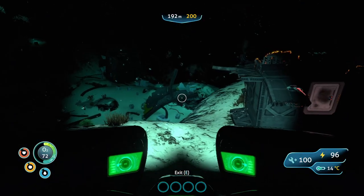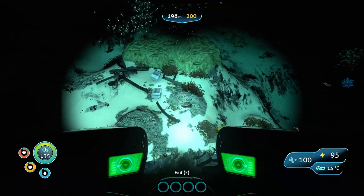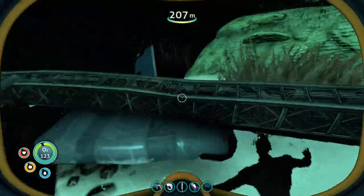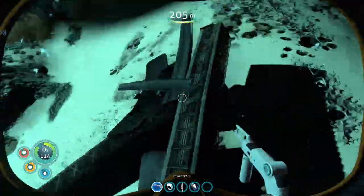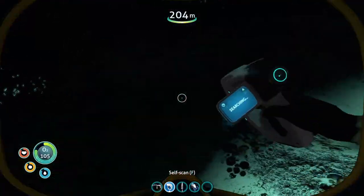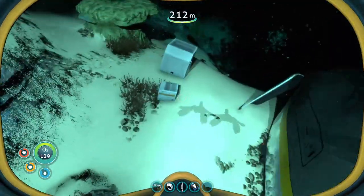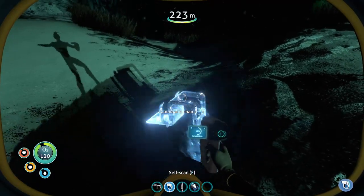It'd be an even better idea to just hurry up. Didn't really see much over here. Let's see if there's something here — that looks like something. A data box? Vehicle upgrade console — now that's awesome! Now that's what I'm talking about, we need blueprints. Moon pool fragment — that's just gonna give me titanium. I don't want even more titanium. So let's point the Seamoth in another direction and have a look down this way. There's something to get into there. Oh, a command chair — I like being in command!